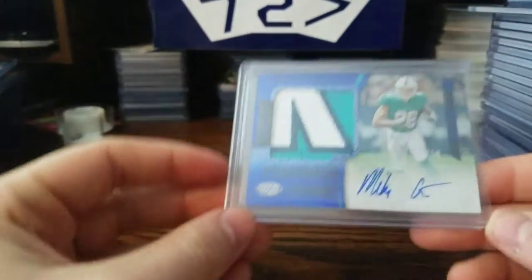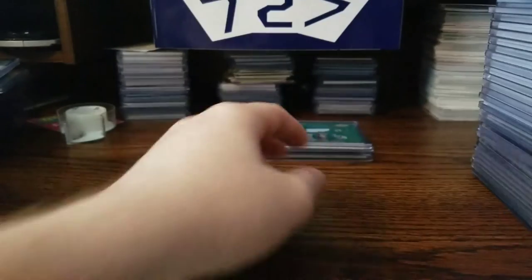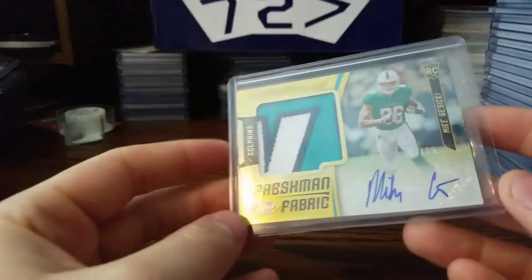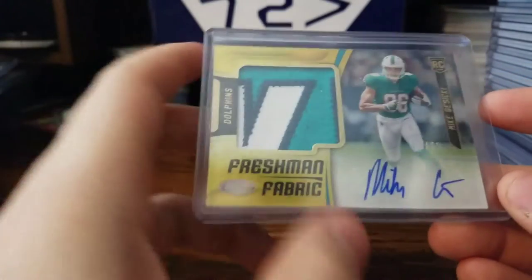I like this one too — it's out of 50, from that Certified set. And then this one I believe is 25, yep, 25. Four-color from Phoenix, out of 25, it's a nasty patch on that one. 3 out of 25. And these are the bigger ones — this one's sweet, out of 25 from that Certified set. 2 out of 25 — it looks like a K from his name, I'm assuming.